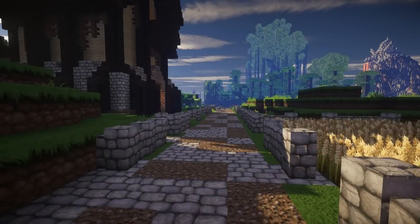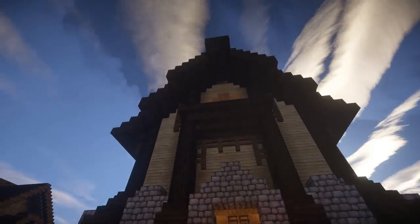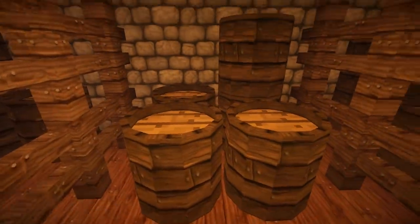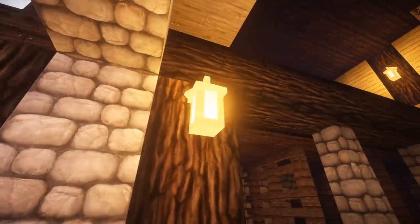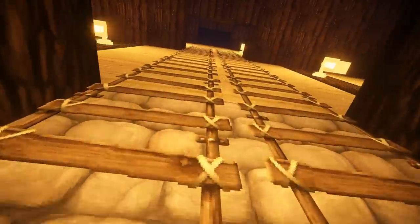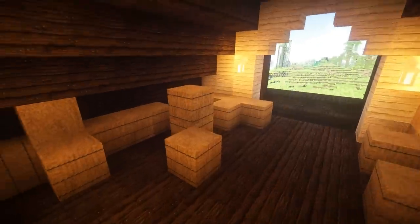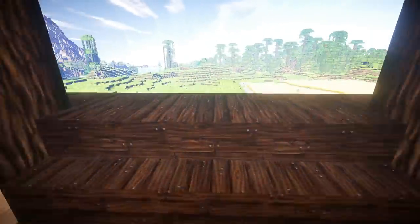Now we're in first person — the shaders really bring themselves out when you take a look around the farm at ground level. We've got lamps to light up the barn, and cool barrels inside where we're going to store all the grain, farm foods, and vegetables we cultivate on the farm. Two ladders travel up to the first floor, where we have a bunch of crates — sponge blocks in the texture pack that look like crates. On the top floor we have a whole bunch of hay so we can chuck it out the top of the roof and give it to the horses.